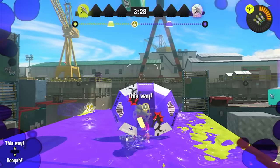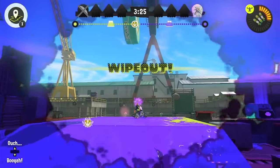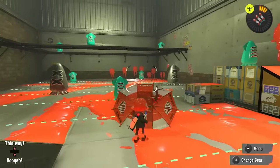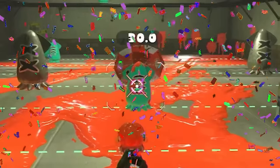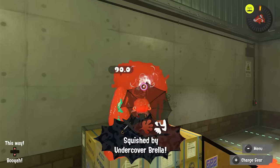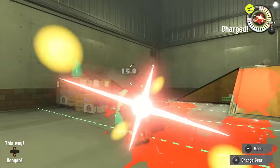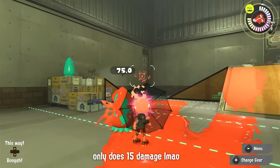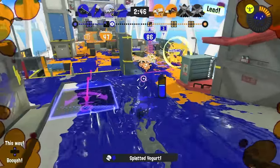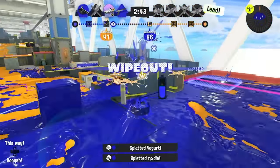To all 7 of you Splatbrella users out there, did you know that there was a unique death screen for squishing someone with the brella? I forgot this weapon existed. Despite all that, if you manage to run someone over with a whopping 30 damage, you can give them a unique death screen and shame! But it doesn't stop there. The undercover brella can also crush you. Yes, apparently this thing, as weak as it is on its own, can crush you. I don't even know how you would allow yourself to die to that. Although main weapons have a few rare kill screens, they can eventually happen every now and then if you're not paying attention.